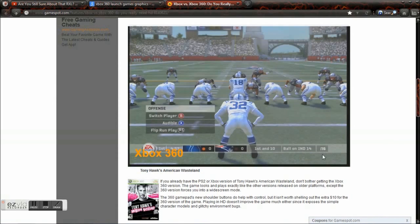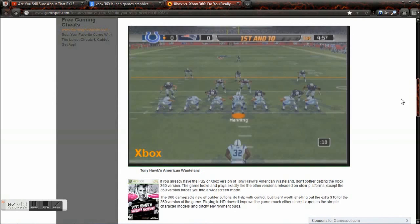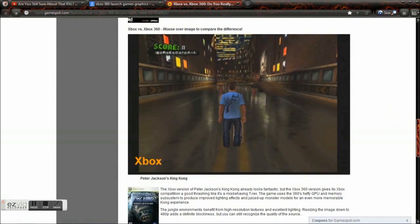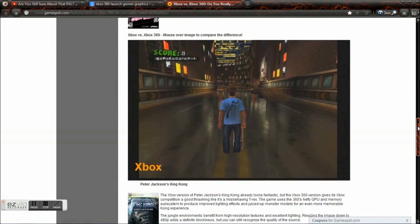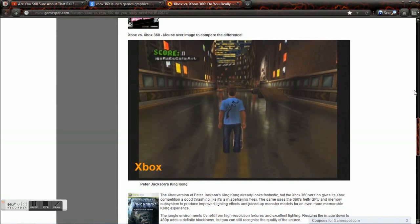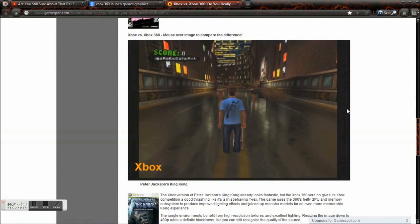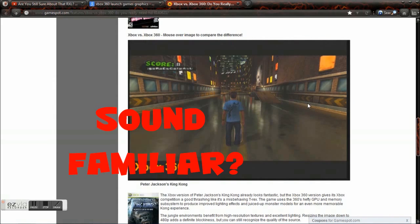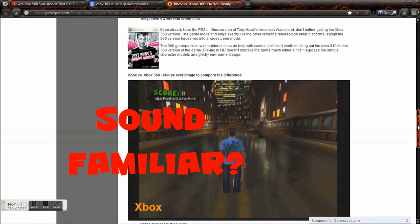So you notice the difference. This right here is Tony Hawk on the Xbox, and a port on the 360 — not much of a difference. In fact, it does say that the 360 version is worse. It's a little glitchier, it forces you to play in widescreen, and it just had buggy stuff.